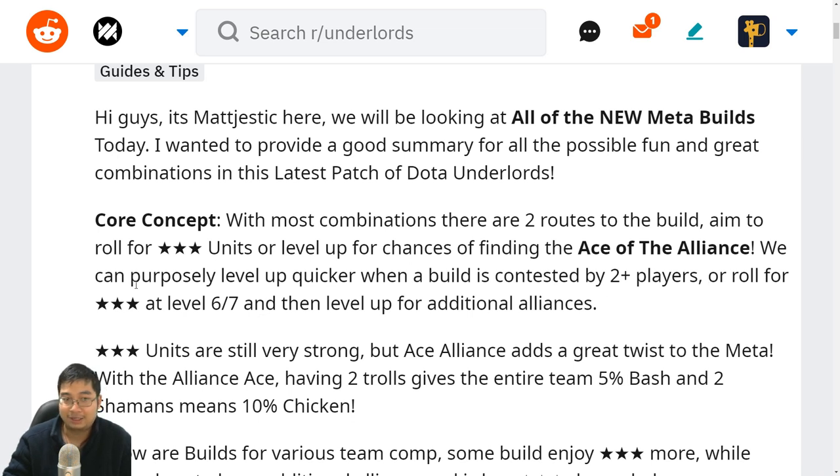We can also consider rolling at level 6 and 7 for the three stars, then level up for the additional alliance. This is when we are close to three stars but still want to roll before we level, because it's beneficial to find those three stars. We did that in one game — it was pretty fancy having three-star beastmaster and three-star juggernaut.